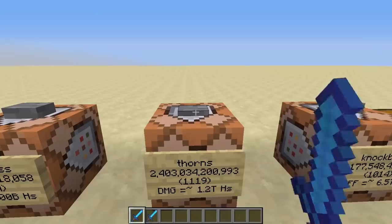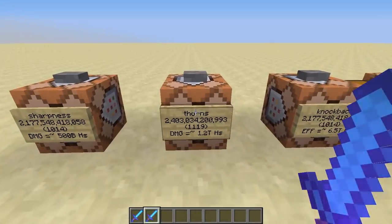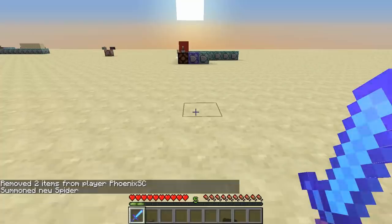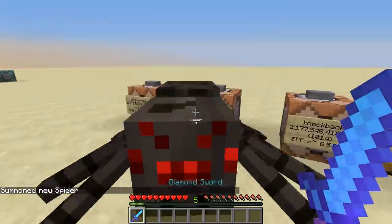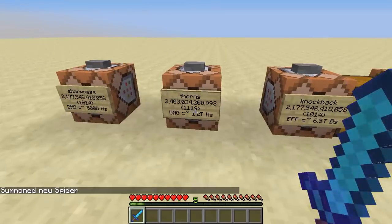This is a thorns sword which does 1.2 trillion hearts of damage if you get hit. To demonstrate this, I am going to summon a spider and punch it, holding the sword, and the spider will commit suicide through 1.2 trillion hearts of damage.